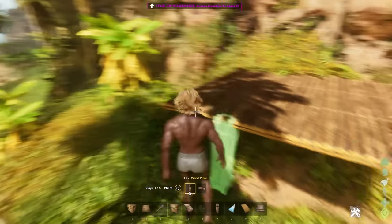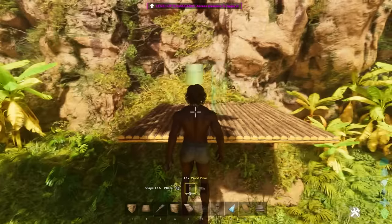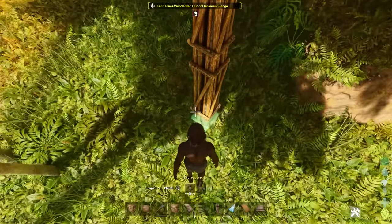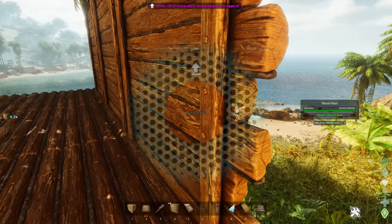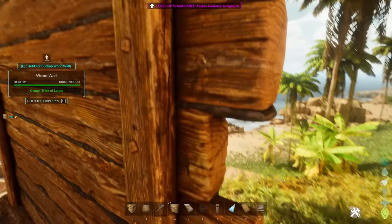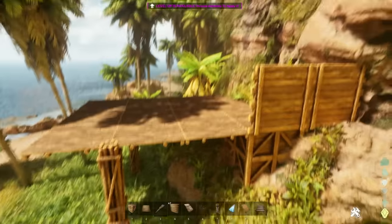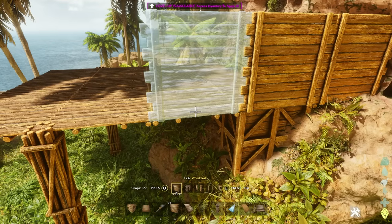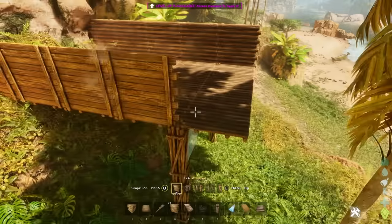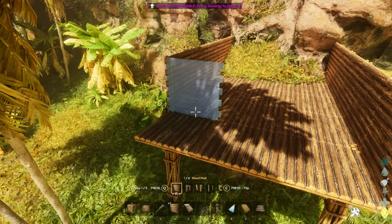Pillars are so much better because you can also put them sideways now, which is amazing. I love that feature. Another thing is you can pick up all your structures — it's basically like the S+ mod version of Ark that allowed you to build and pick stuff up. You can literally pick up all your structures, which is such a welcome change. There's no excuses anymore to have ugly builds — so if you're doing an ugly build, shame on you.